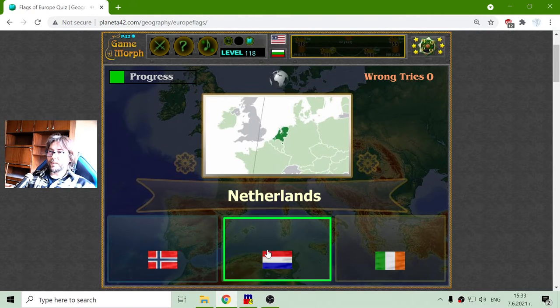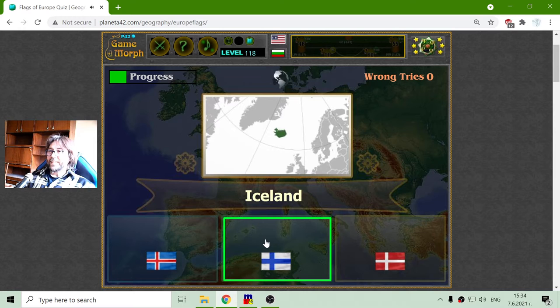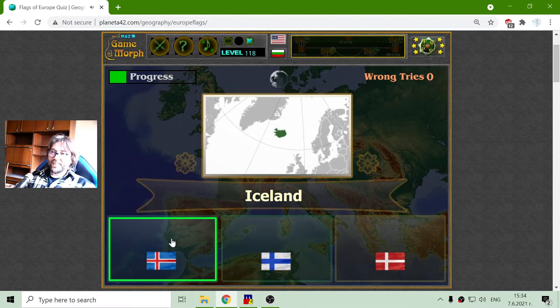The Flag of Netherlands is Red, White, Blue — my favorite country. And the Flag of Iceland is Blue with a Red Cross.